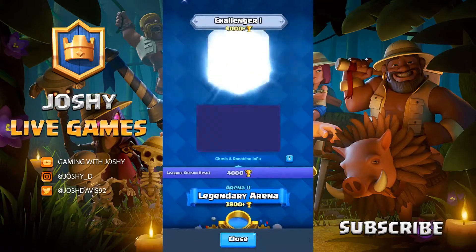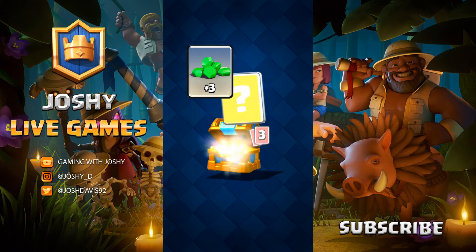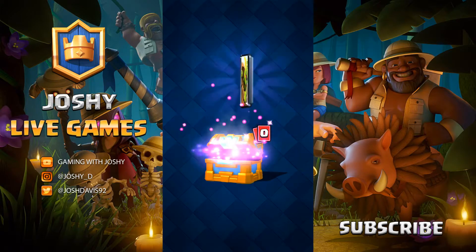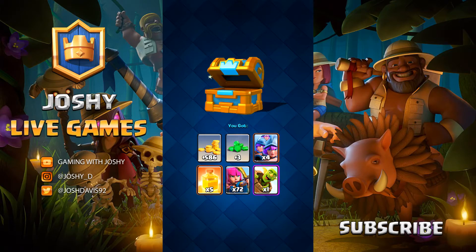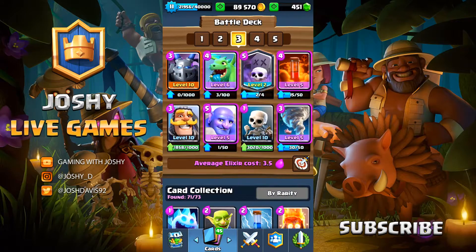We've got a crown chest now and we're at 4,000 trophies - let's open it up. Hero archers and a goblin barrel - not too bad. I hope you enjoyed this special episode: we got to reveal the new animation when you get a legendary card, and also the level 10 mega minion upgrade. That thing is so insanely strong. Take care guys!